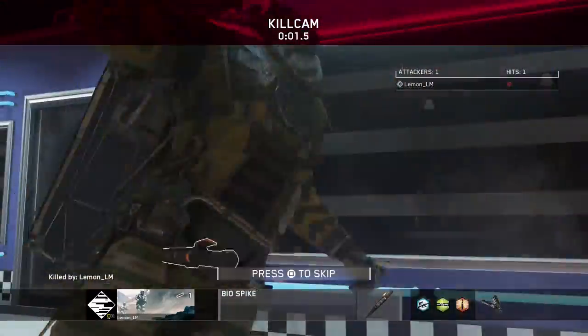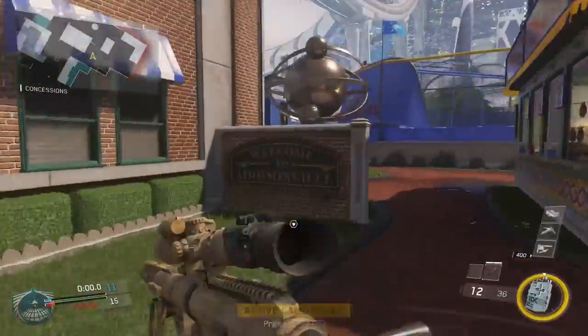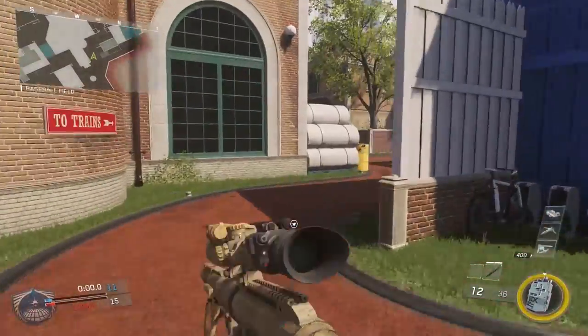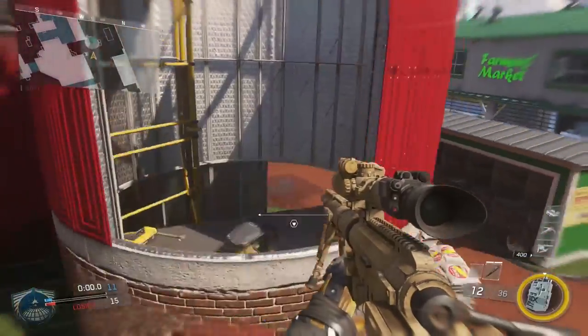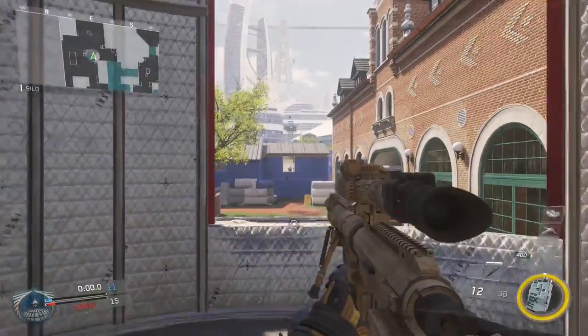Probably one of our easiest, and we thought it wouldn't happen with Infinite Warfare given that you can't throw that far. But it turns out you can — you just have to line it up well. We toyed with the idea of doing spots where you had to run first so that you got the strong arm effect on your throws, but that turned out a bit difficult. So we changed it up and found these spots for you.